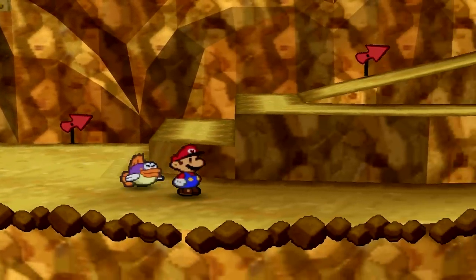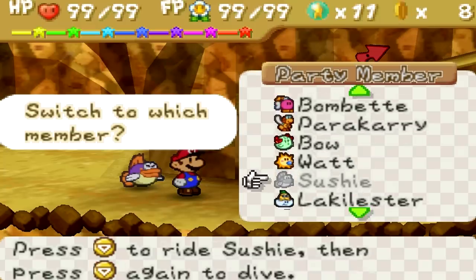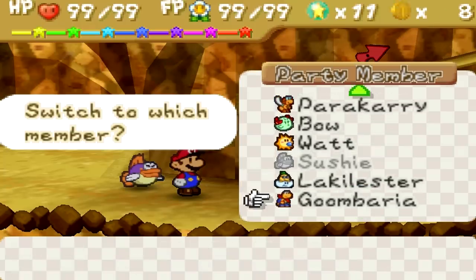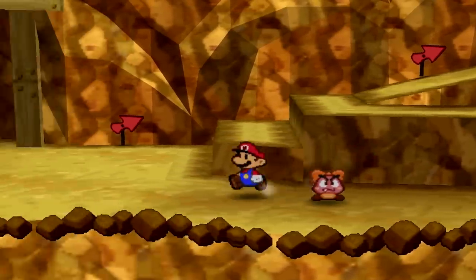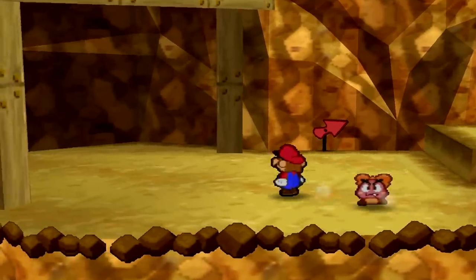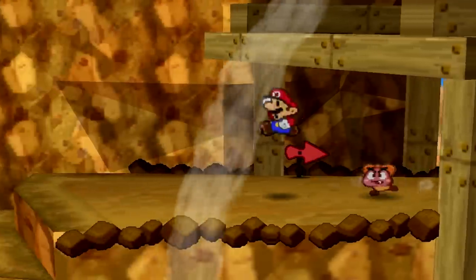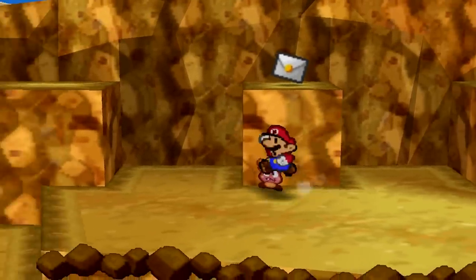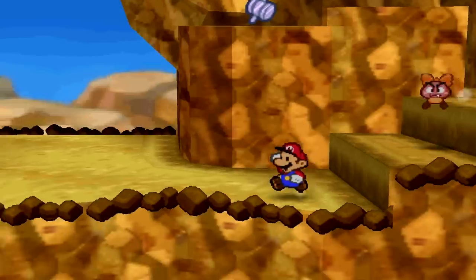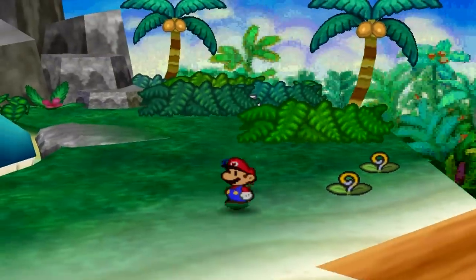There also appears to be an unused party member left out of the final game. By using a Game Shark code you can add Goombaria to your party roster — her name appears at the end of the party member list but uses Koopa's sprite instead. Goombaria will follow Mario like every other partner but has no overworld abilities programmed, no battle attacks, and trying to battle with her results in a game crash. My guess is that since Goombaria and Goombario are so similar, the development team had to decide between one or the other — and Goombario won.